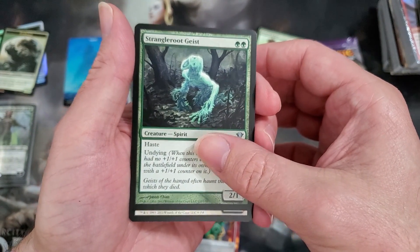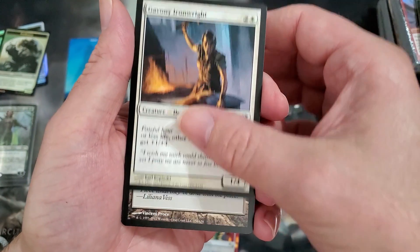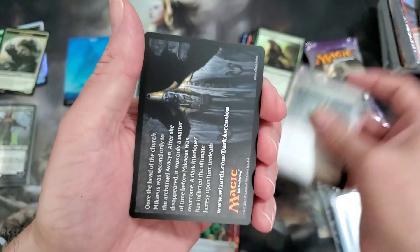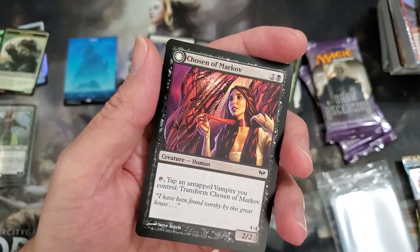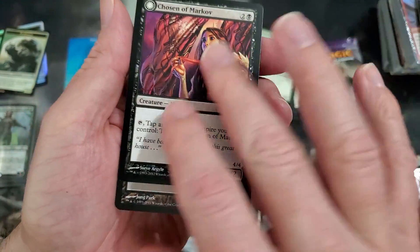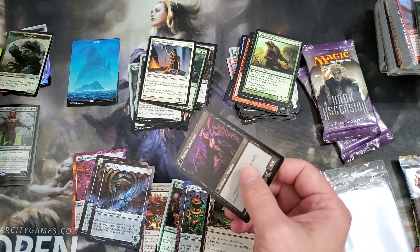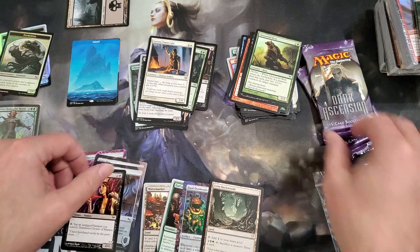Strangleroot Geist, Gavony Ironwright, Grim Backwoods for a land — filling up my land folder. There's a creature, Chosen of Markov, who turns into Markov's Servant.